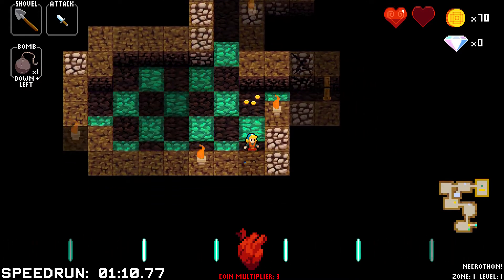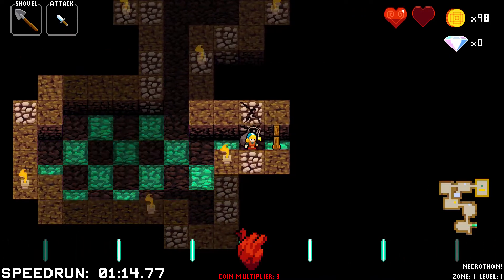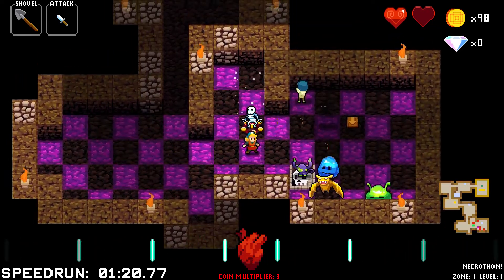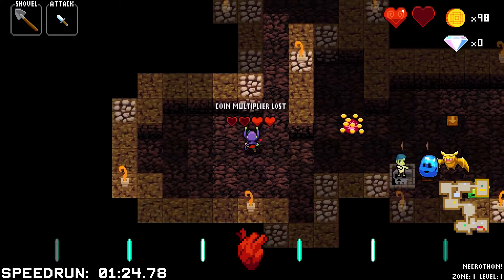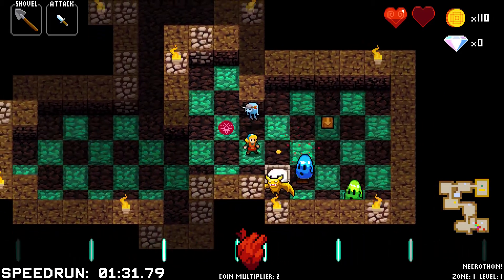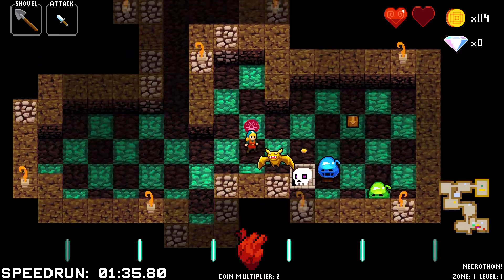I'm looking at those green and black skeletons — once their heads come off, they'll just run in one direction. I still don't know if this is really a good idea to do. That one's going to cost me health, and I don't have the health to spend on it. Not sure how I could have gotten onto that monkey without losing my coin multiplier somehow, just because of the way he was on a different tile.